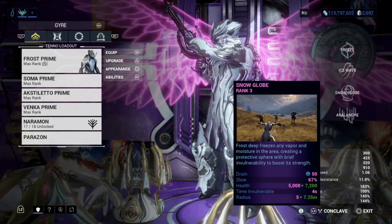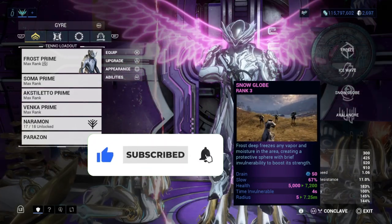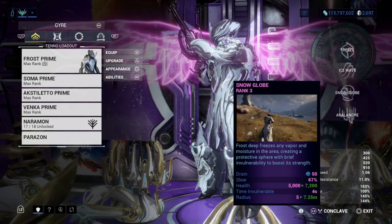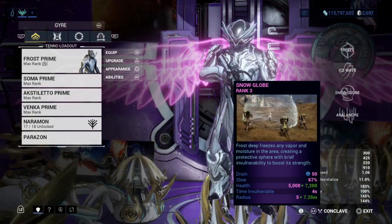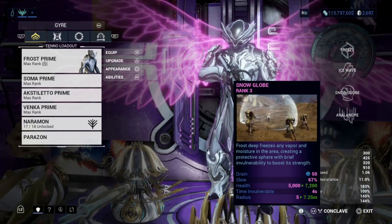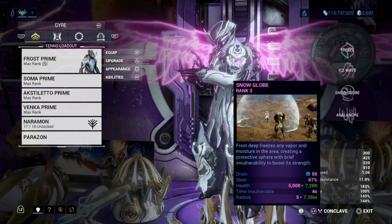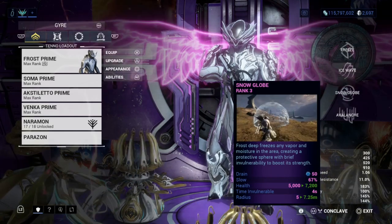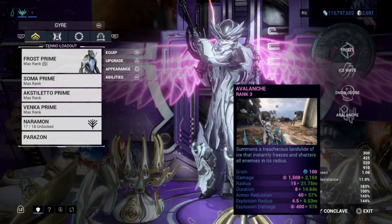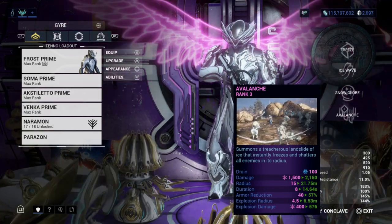Snow Globe is a protective ability — a really cool area-of-effect snow globe. You can hit the Snow Globe with Freeze to cause it to explode, hitting enemies both inside and outside. Enemies inside will slow down because it is a snow globe, and it will protect objectives on the inside from the outside. That's why Frost is great for defense missions — Interception slows enemies trying to intercept, and Mobile Defense benefits from the globe too.